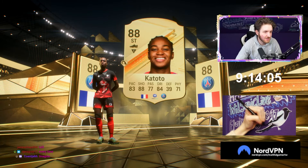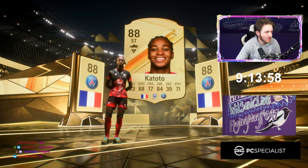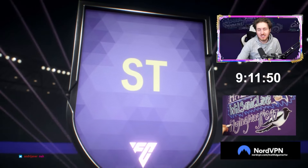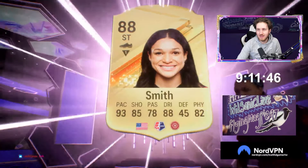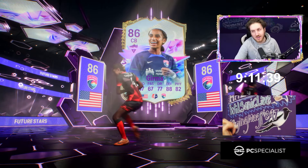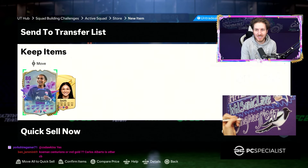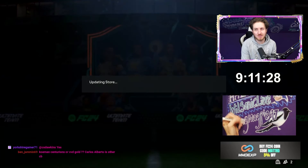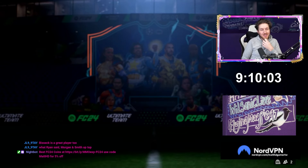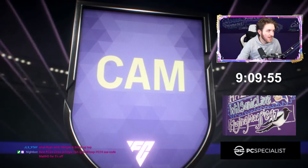I really thought that was about to be Mbappe - we were so close guys. Every single time, so close. 86 plus double future star - USA striker - who's this? Sophia Smith! And Germa - okay not the worst but it's a free pack, I'll take it. Sophia Smith is a nice addition to the team.